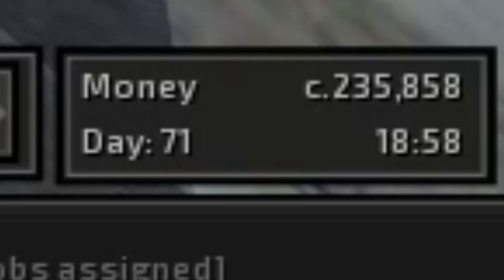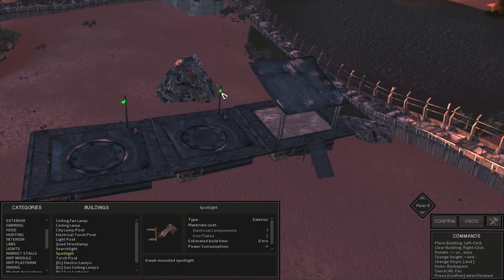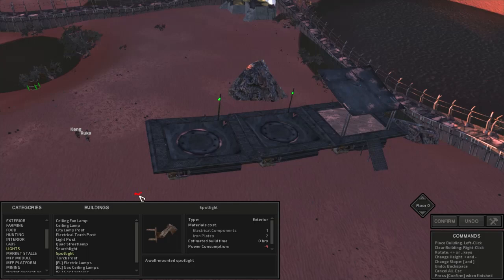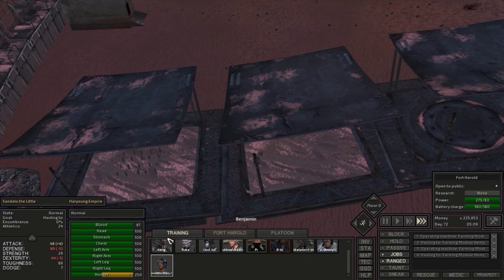For the farming modules there are little lamp posts you can put spotlights on so they'll shine light on your crops, meaning farmers harvesting at night won't lose any skill. Once I set those up I also put down some hemp storages since we'll need them. Seeing as we've already been farming a lot, people in the Hairy Young Empire know how to farm decently well, so there's no problem getting people to take care of all the hemp.